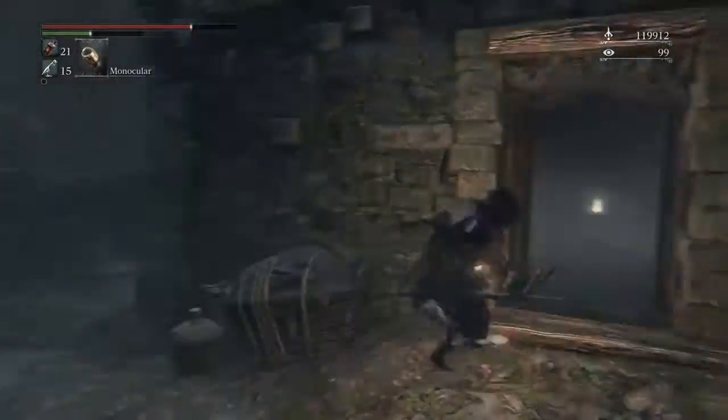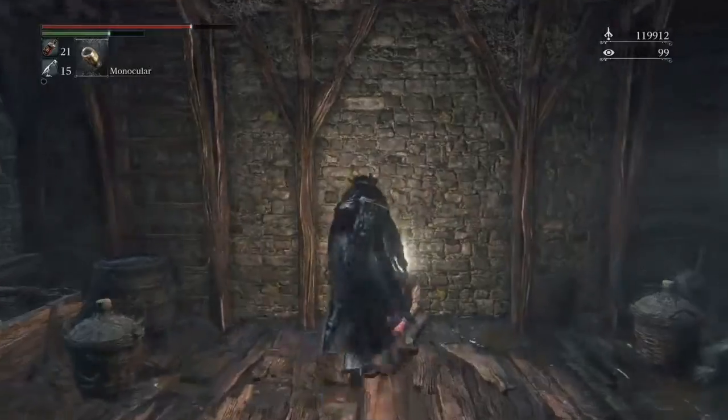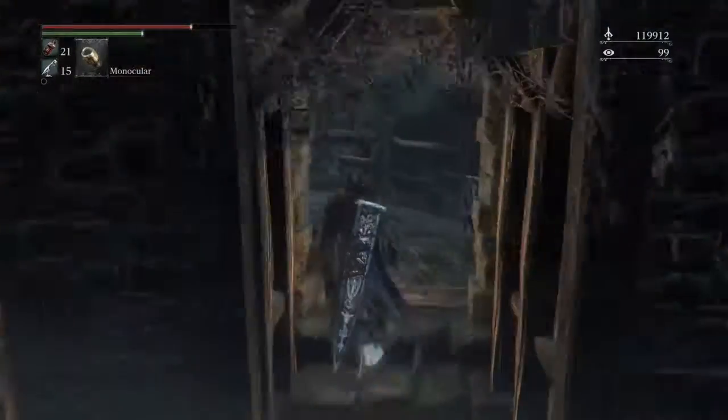If you activate that switch that door will close. Oh yeah, don't forget to go inside here — Blue Elixir. I believe there's another house to go into.